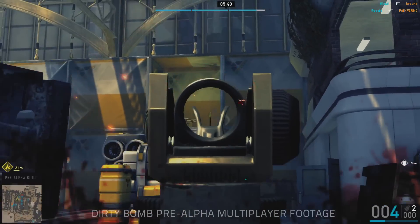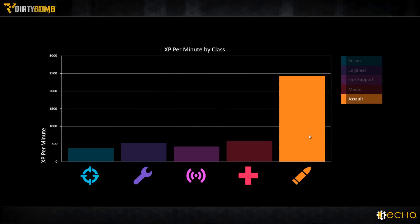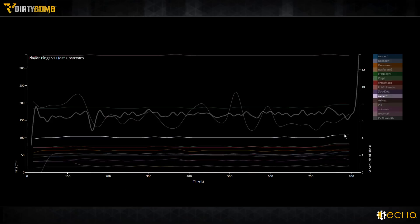Dirty Bomb also makes extensive use of the power offered by Echo's analytics tools for balancing the various combat classes in the game, targeted frame rate optimization, and network usage.